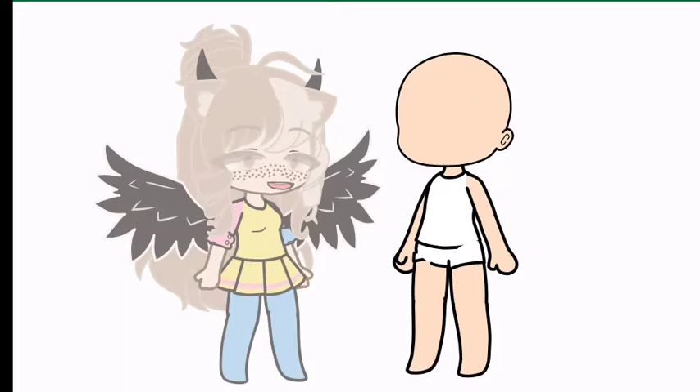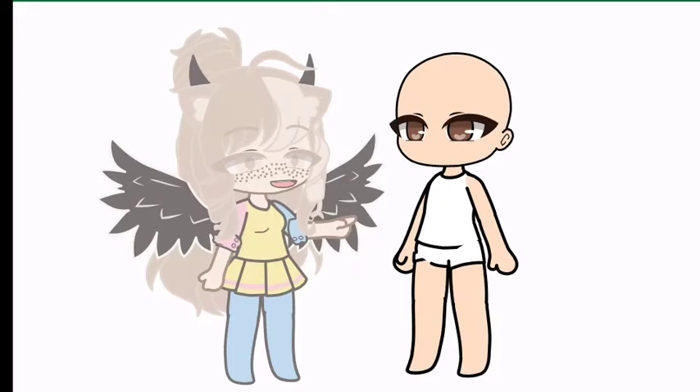Now we can choose the eyes. If you like swimming in the pool, you can use brown eyes. If you like swimming in the sea, you can use purple eyes.